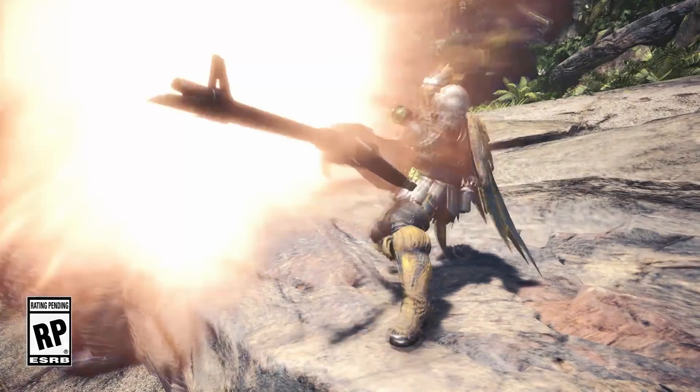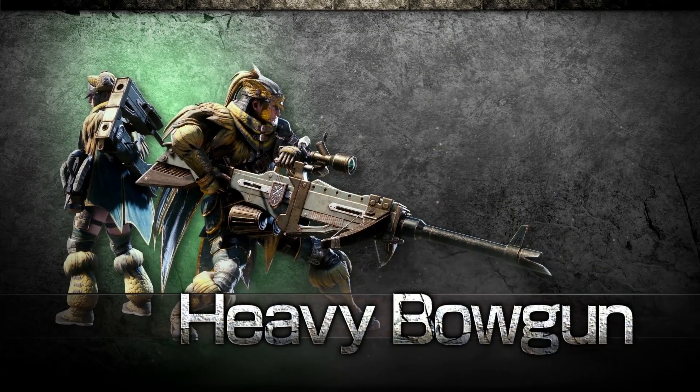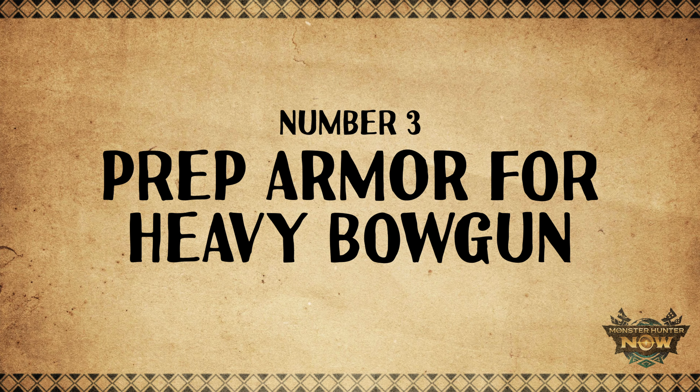Season 3 is also introducing the Heavy Bowgun, and who knows — this weapon might be overpowered, and you don't want to miss out on that. So I suggest you start investing in some armor pieces with Recoil Down and Reload Speed. For Light Bowgun mains, this won't be a problem since you already have these armor pieces ready. But for those like me who primarily use melee weapons, I have to start upgrading these armor pieces to be ready when the Heavy Bowgun drops. These two skills will play a very important role in our Heavy Bowgun builds, and I think Recoil Down will be essential. That's what I'll be farming for the next few weeks.